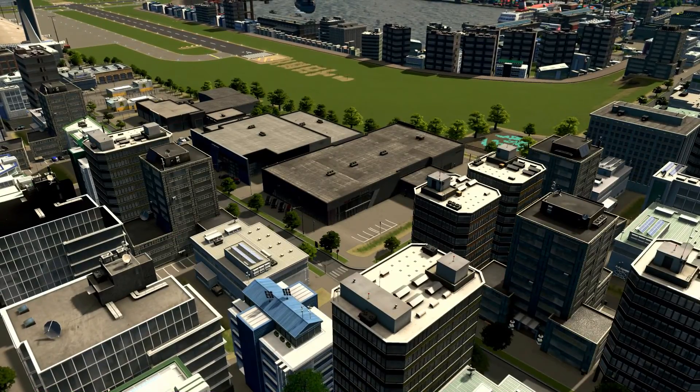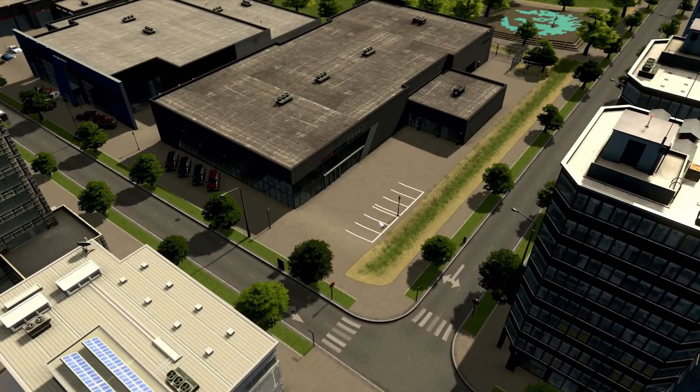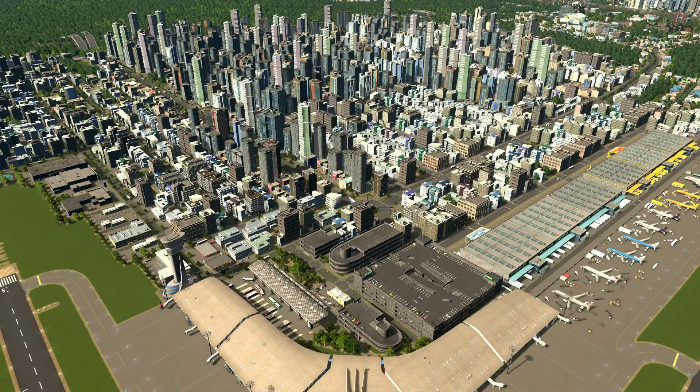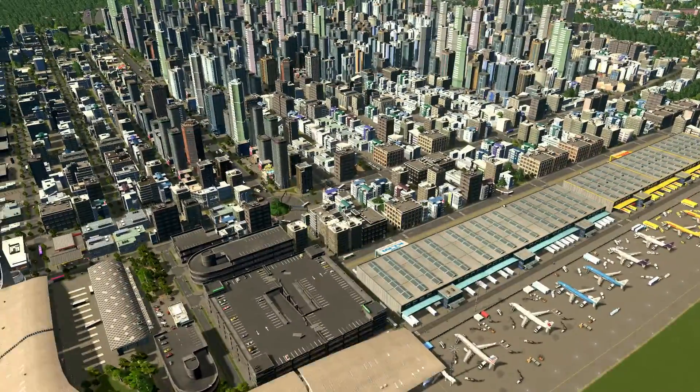There is a nice view of the area around here. The next neighborhood you see is the Port — we will travel there in a few minutes. Now we see our airport district on a top-down general view. In this district we have only commercial and office buildings. Since we have some cargo buildings here, the office buildings deal with import and export — it's a kind of imaginary building style.